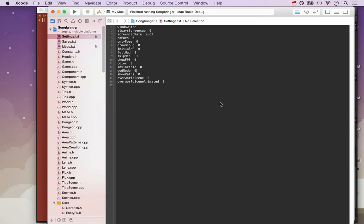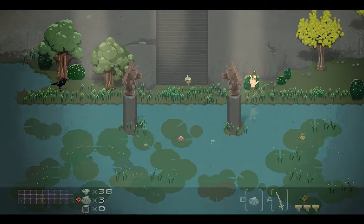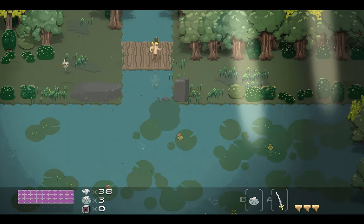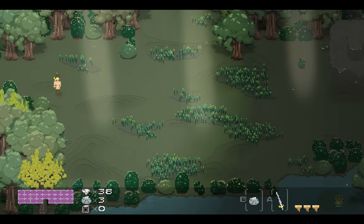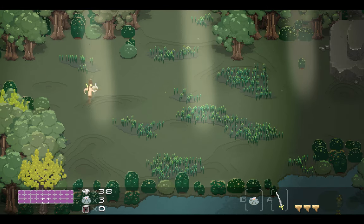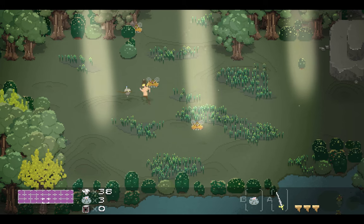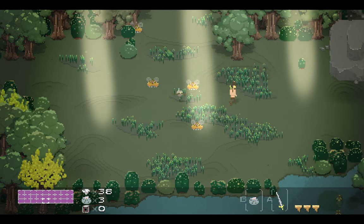I also got grass working. There are these little grass splotches throughout the world. I also got procedurally generated textures for the ground, so the ground now has interesting patterns. The player is also supposed to walk down a little bit as they go into these little indentations in the ground.